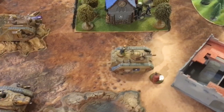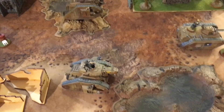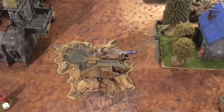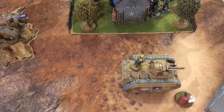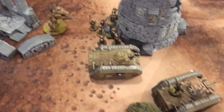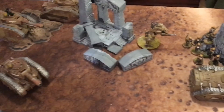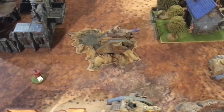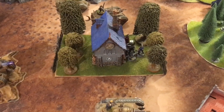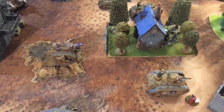Guard Turn 1 movement: The Plasmacutioner moves up five inches while the Punisher moves into the center ten full inches. The Chimeras have all advanced, keeping squads inside. The headquarters element remains in a Chimera. Some infantry advanced into the ruins while unit 1-3 moves up in support. The goal is to shoot that Scout Squad off the objective and roll forward with the Imperial Guard formation.